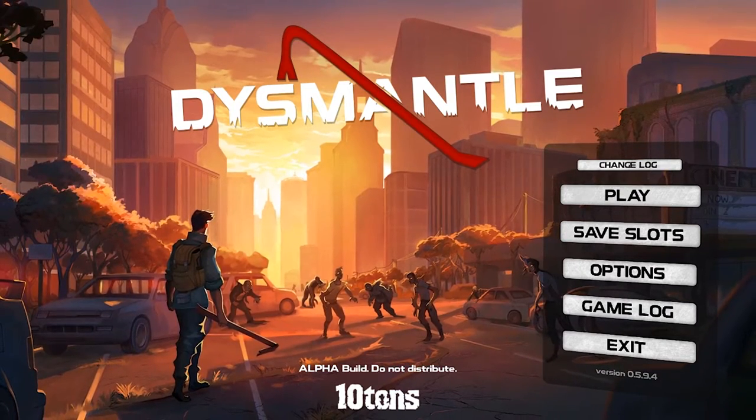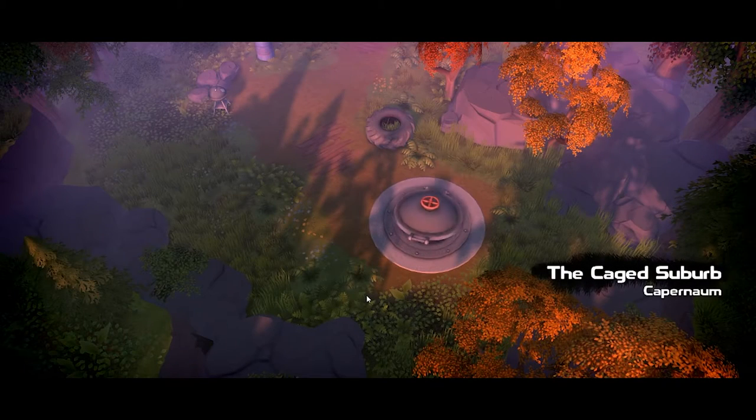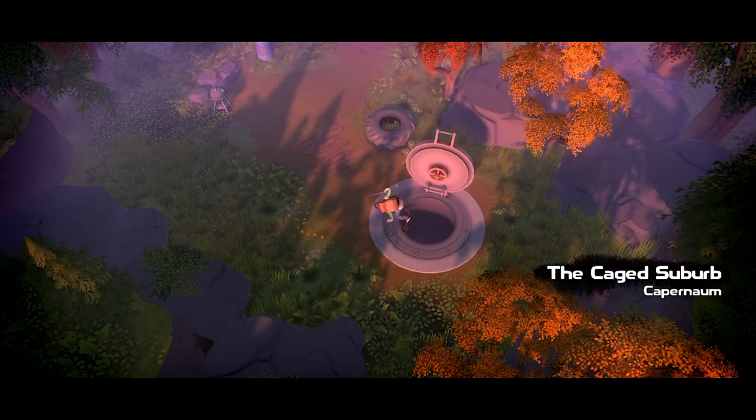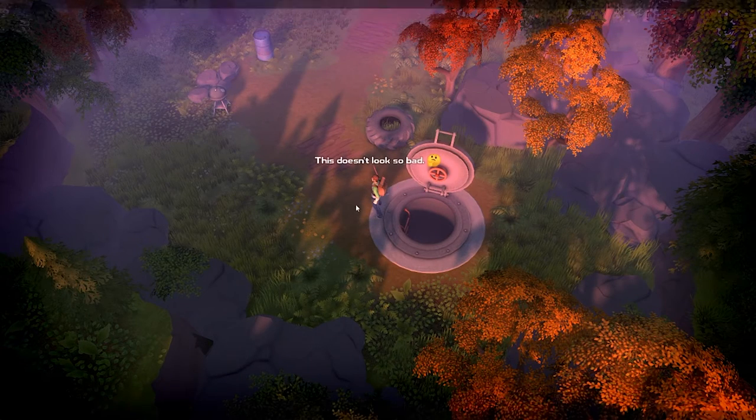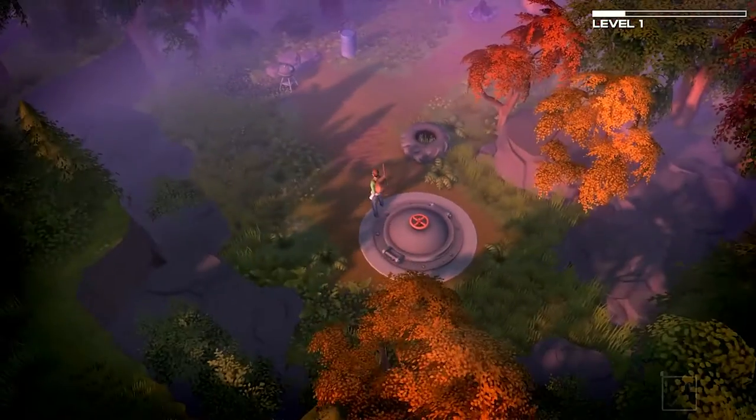There's an automated story intro from K23, the Crown Station. The story sets up survival on the island. We're starting in the Caged Suburb, which is the tutorial area.